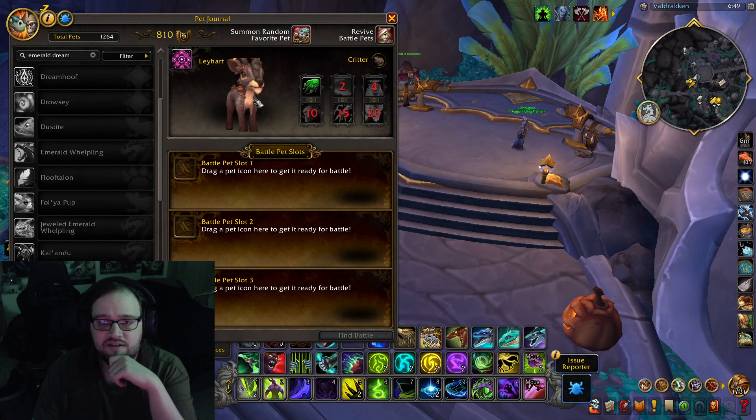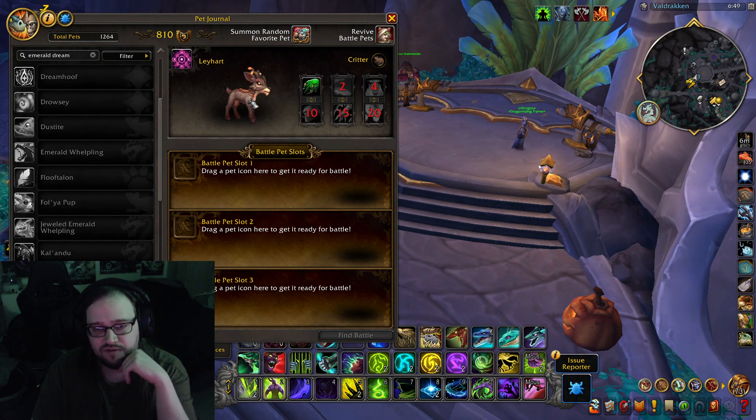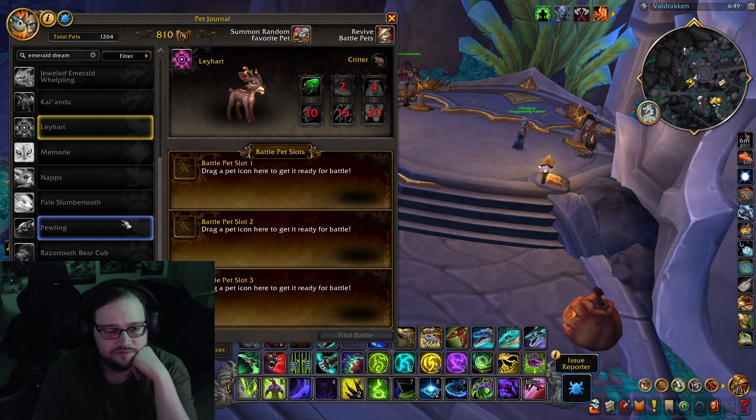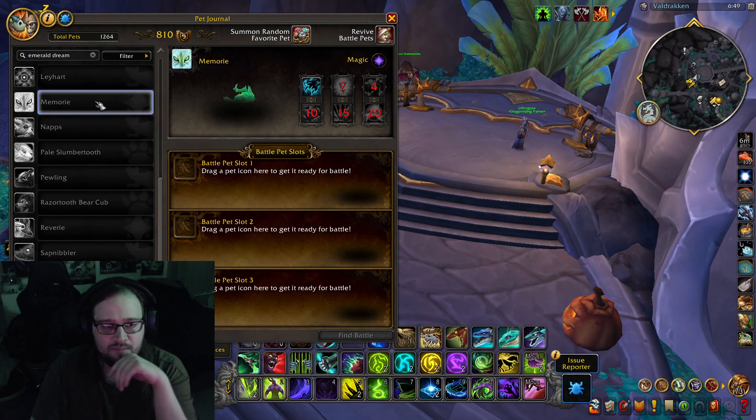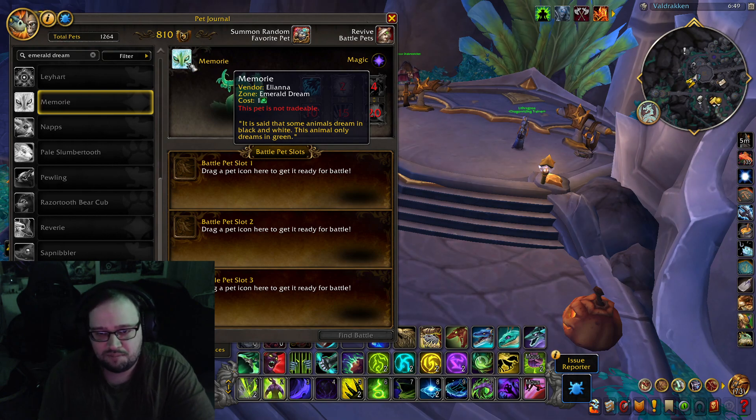Then we got Layheart — another reindeer. This little one likes cheese, but most faunts do. This is a pet battle one. Then we got Memory — it's a dream infusion of one of the little antler raccoons. It is said that some animals dream in black and white; this animal only dreams in green.